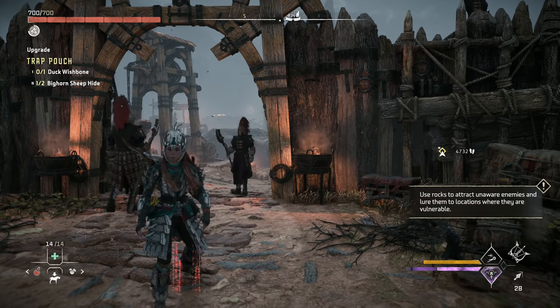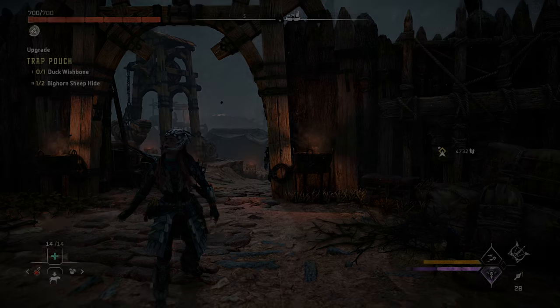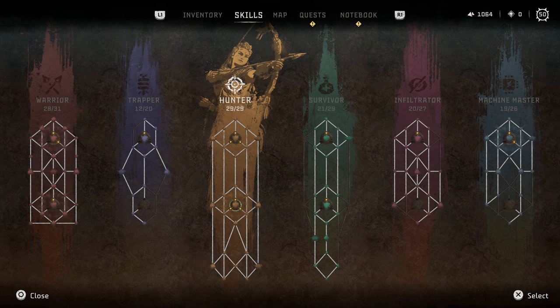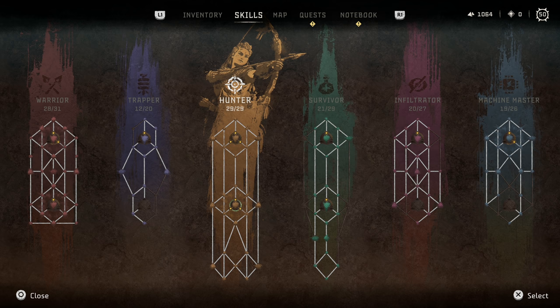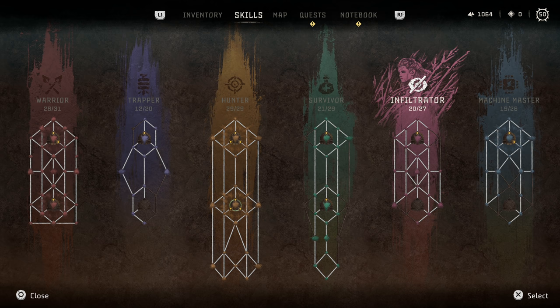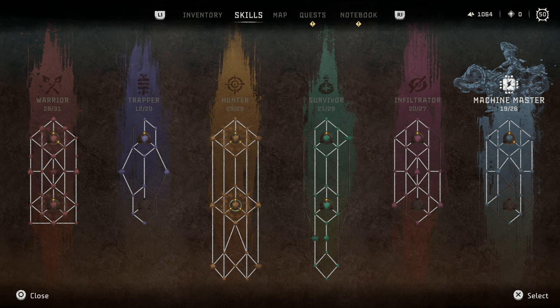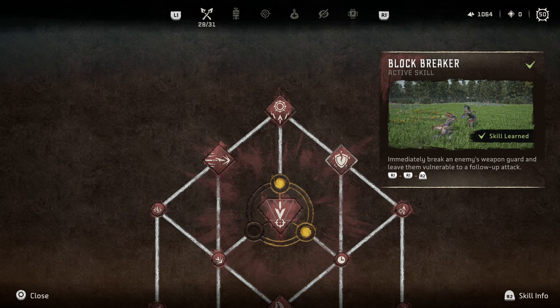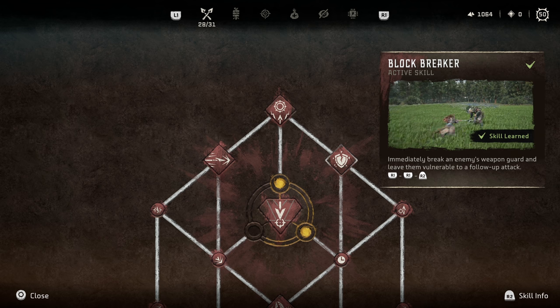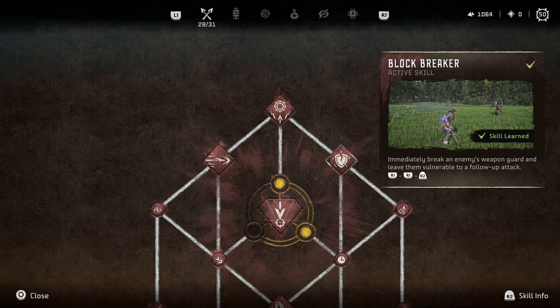This next part is going to be a little lengthy because we're talking about the skill tree and in particular the skills I found most useful. We have six distinct skill trees, each associated with a play style: Warrior for melee, Trapper for traps, Hunter for ranged, Survivor for low health skills, Infiltrator for stealth, and Machine Master for machines. Going into the warrior tree, the first key skill I suggest getting is Block Breaker. This is a very easy combo, and this whole tree expands melee combat greatly, but being able to break an enemy's guard in melee combat is invaluable.